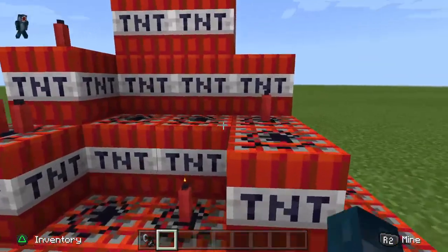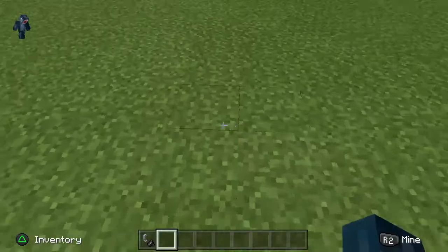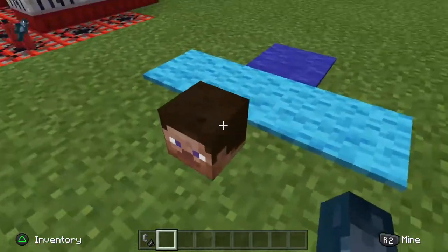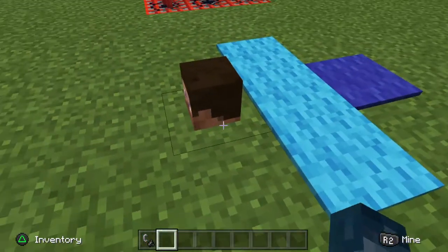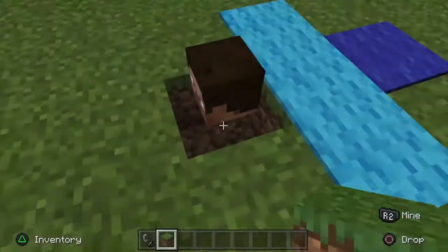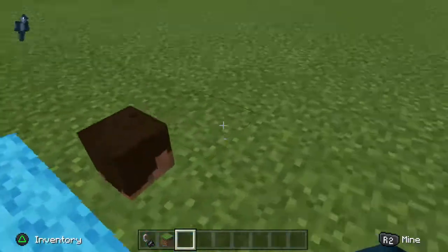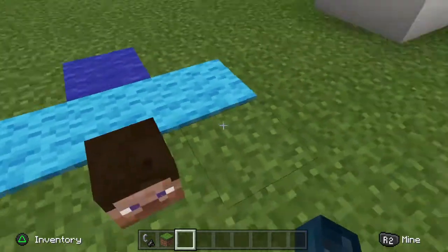It's pretty cool. If you're ever going mining, just bring candles. Anyway, it's basically Phantom Steve. Something you can do is get barriers and make him fly. I just thought it was kind of funny, so I wanted to include it in here. Phantom Steve.